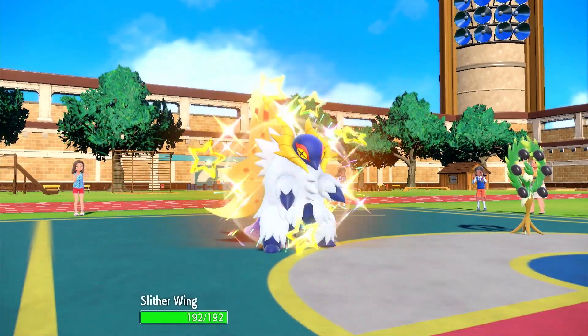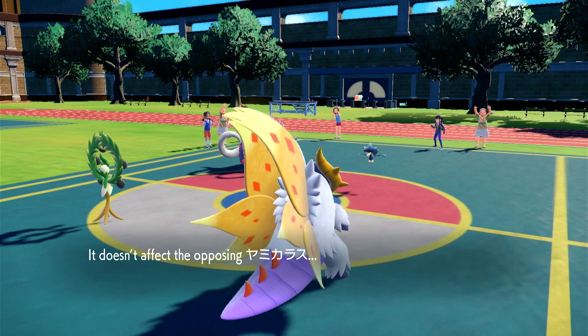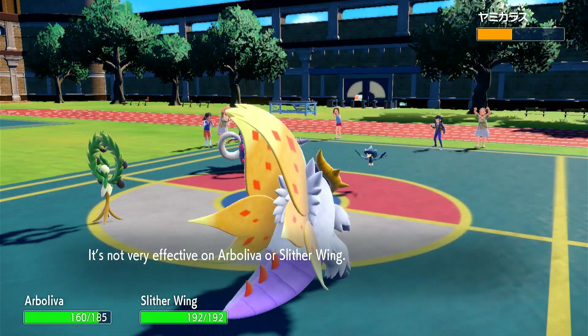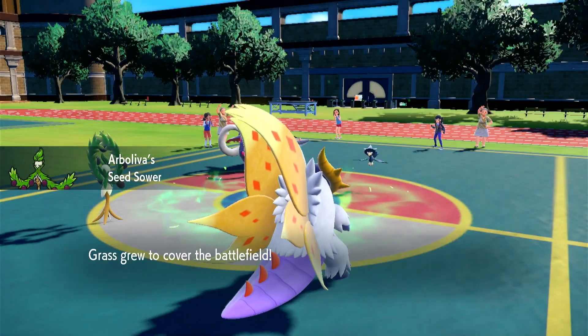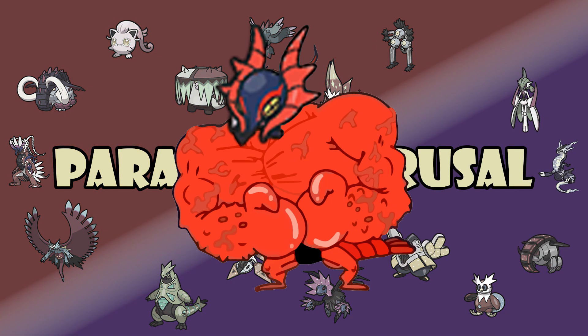Slitherwing does not do things halfway. The Ancient Form of Volcarona features massive strength balanced by significant drawbacks. It's a tough but rewarding Pokémon to pilot, and it's up to you to take advantage of its potent upsides while skillfully playing around its weaknesses. Today in Paradox Perusal, we'll discuss everything you need to master the Mighty Muscle Moth.